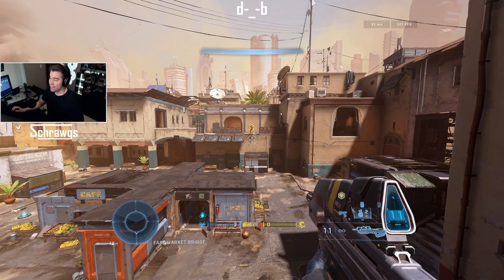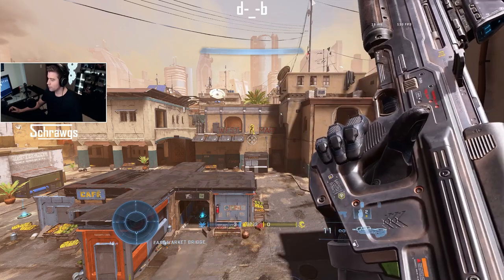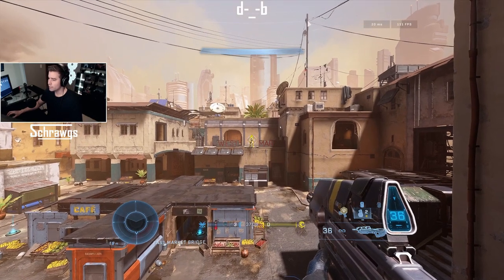Probably an even more effective demonstration of this is actually shooting at another player. We have a player across the map on Bazaar, and we'll do the same comparison — starting off with full auto, emptying a full clip while just holding down the trigger the entire time.